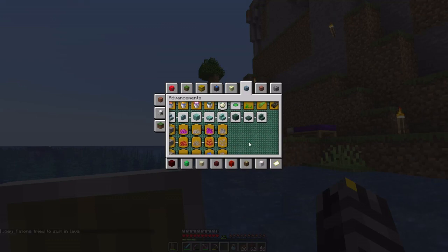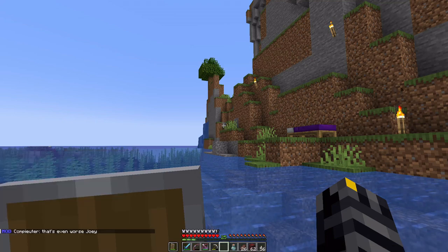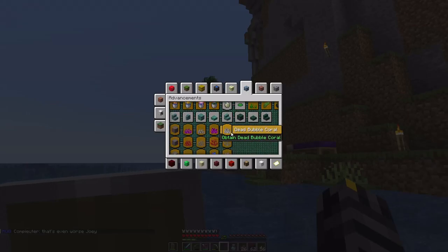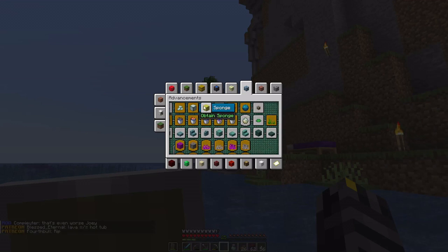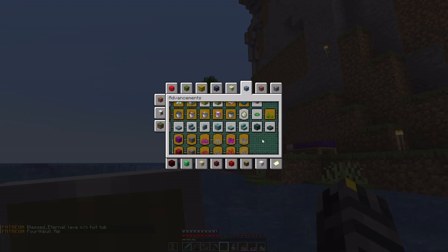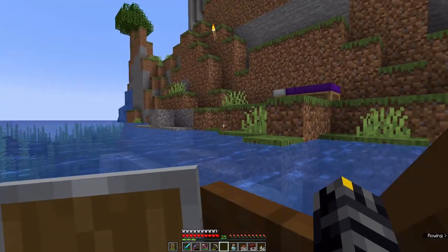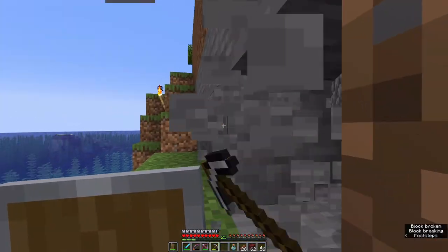That's even worse. Joey just burned to death and fell out of the lava again. There's a bunch of these prismarines — I should have brought a stonecutter. I can make one, let's do that before we dive in.